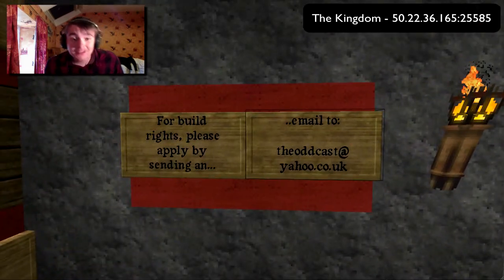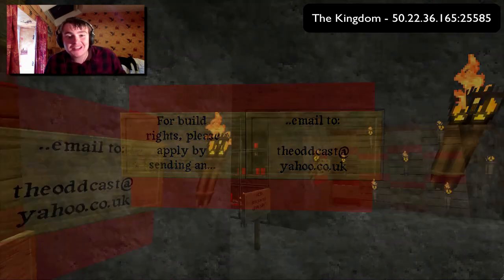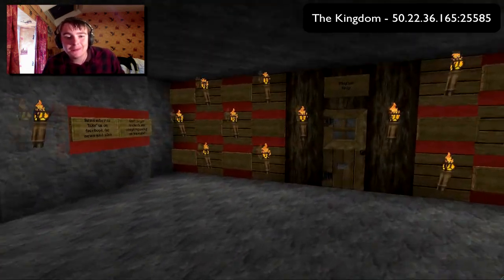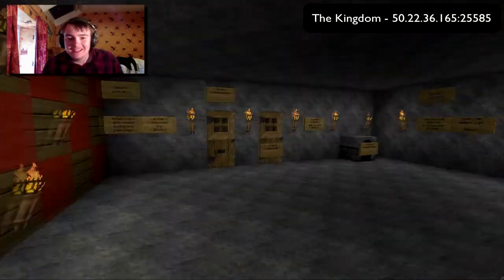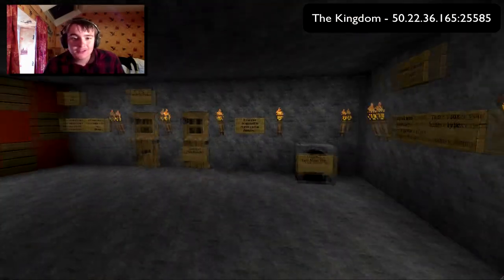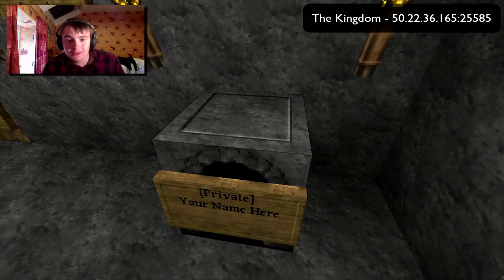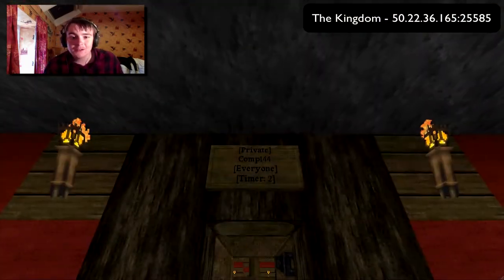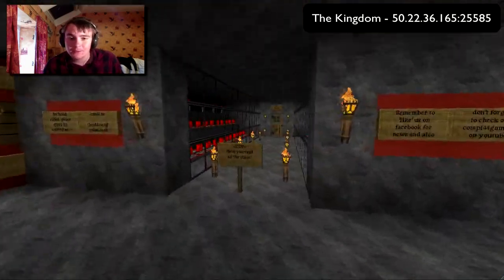So if you want to be a builder on the server, you have to apply — and by apply I mean send an email to the email on this sign, which is theoddcast.yahoo.co.uk, and actually state why you want to be a builder, not just 'I want to be a builder, let me on now.' We also have a couple of tutorials on the plugins we have on the server, because it's Bukkit-run. For instance, you can lock furnaces so no one else can access them. You can also lock doors and put timers on them — all is explained in this room.